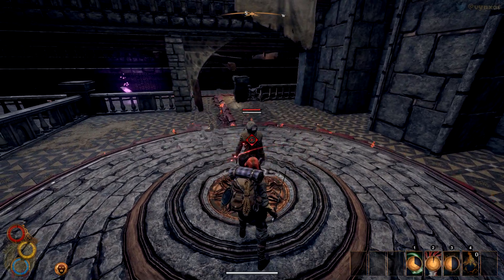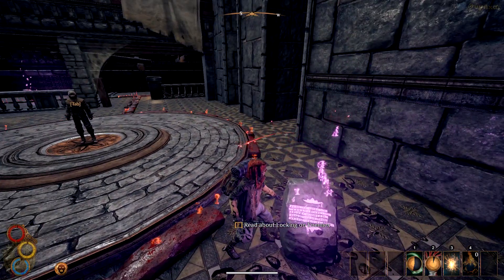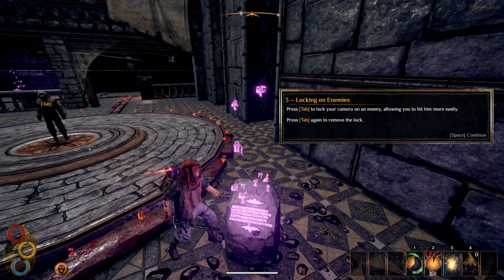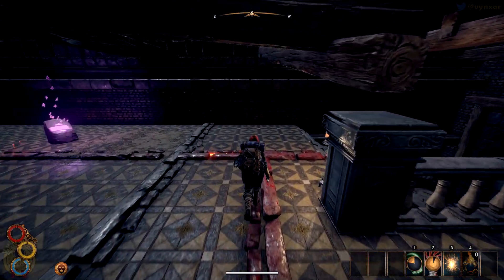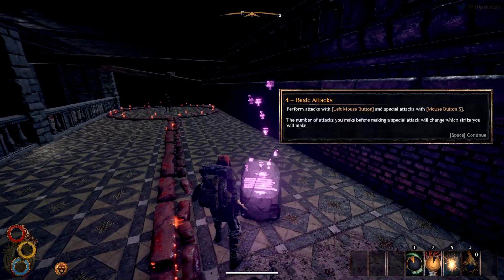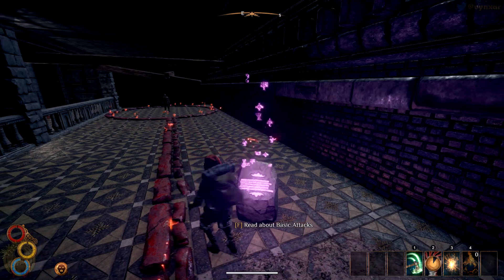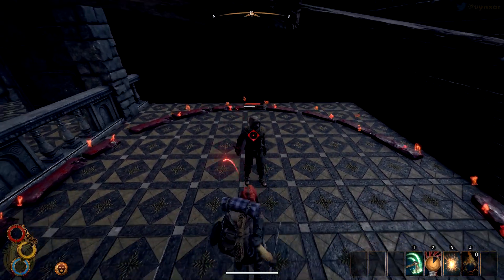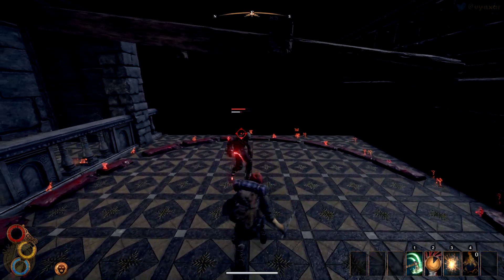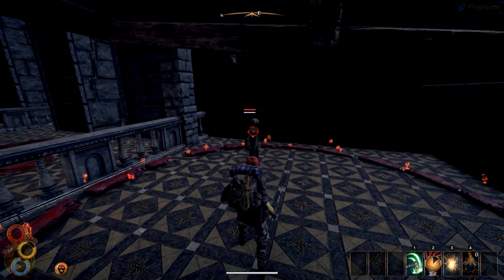Tap to lock and tap to remove the lock — fairly easy. Let's follow the line. There is another NPC here. 'Perform attack with left mouse button and special attack with mouse button 3.' That might be the scroll wheel. Locking the guy and trying: I've got my basic attack with left click, and if I press the wheel I do a piercing attack. So slashing attacks with left click and piercing attack with middle click.